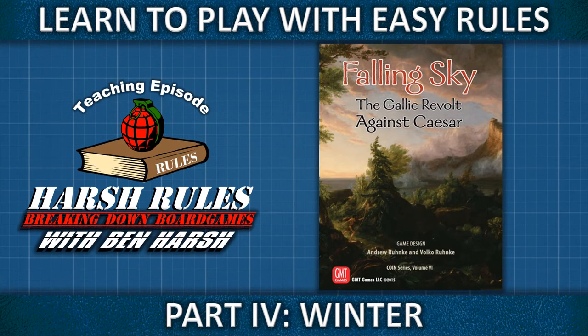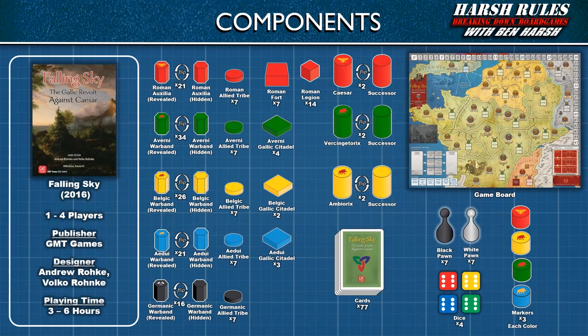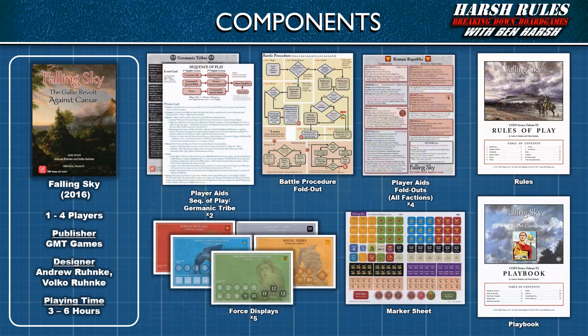This is Harsh Rules. I'm Ben Harsh, and today we're going to continue to learn to play Falling Sky. Falling Sky was released in 2016 by GMT Games and designed by Andrew Ronke and Volkl Ronke. This game supports up to four players and takes three to six hours to play.